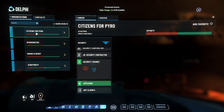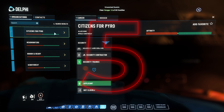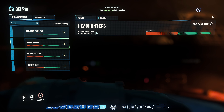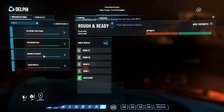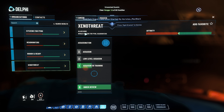Number 5: There are currently 4 different factions in Pyro — Citizens for Pyro, the Headhunters, Xenothread, and Rough and Ready. You have to decide which faction you want to work for, because building up reputation with one faction gets you better orders, but often means facing hostility from other factions. For example, your standing with the Headhunters worsens when you work for Xenothread.